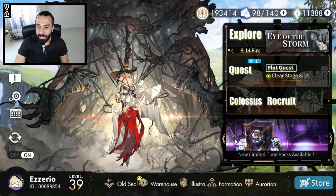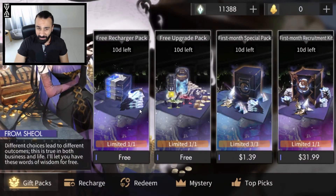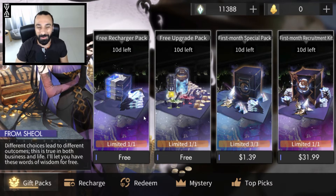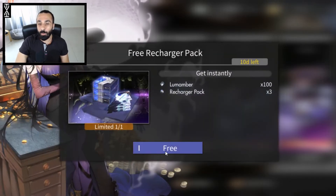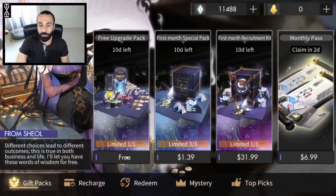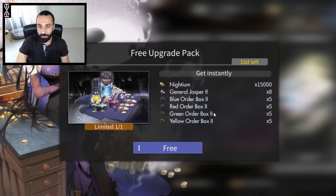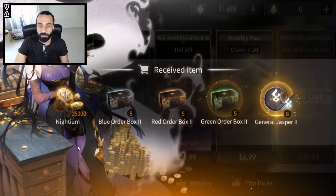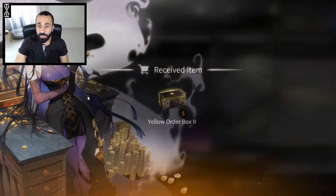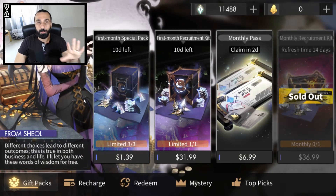Looking at the time packs, the best ones are the free ones. Redeem the two free packs — you want the recharge and the looms. There's also 15,000 naitium which isn't bad at all, and it saves you some energy from having to farm those resources yourself.